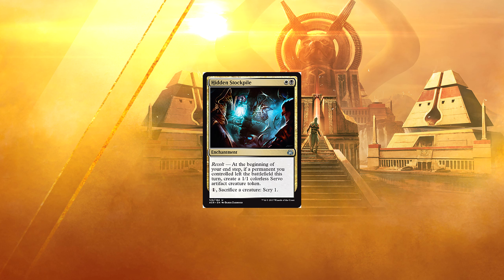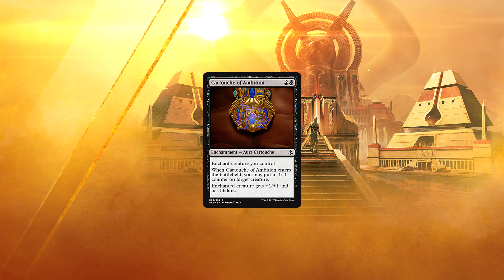I'd be a lot more excited about it if it drained your opponent for 1 life every time any of your creatures died for any reason. Cartouche of Ambition — 2 and a black for an enchantment. Enchant creature you control. When it enters the battlefield, you may put a -1/-1 counter on target creature. Enchanted creature gets +1/+1 and has lifelink. The cartouches are a bit of an enigma for me. Off the bat, the white and green ones seem to be the best, and the rest seem to be worth not very much in constructed. I think all of them as a whole are a limited card design, but they do synergize with the trials. At this point, I'm just not sure playing a below-average card like this one is worth the chance of reusing a trial. I'm certainly willing to be proven wrong, but I'm just not very impressed with Cartouche of Ambition.